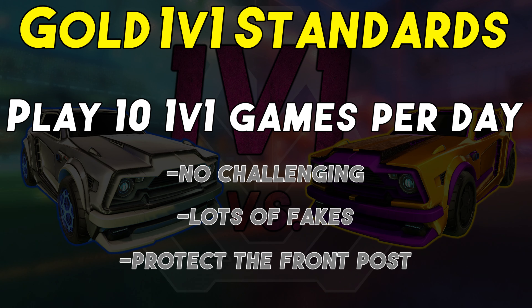The training for improvement for 2v2 gold is: defense — get the shadow belt, which is silver; get the fakes belt, which is amethyst. Offense — get the hookshot belt, which is pink; and get the 50-50 belt, which is dark gray. Then continue to play 10 2v2 games every day, focusing on not challenging and protecting the front post instead, and backing your teammate up. Even if you lose at first, you will start to get used to rotating. This is an extremely important and underutilized skill.